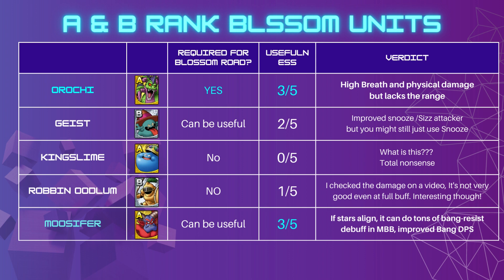The Geist can be useful — he's always been useful in snooze options, and you might pair him with Fertile as a dual CC option. He doesn't change in nature; he just does everything in an improved way. But you'll probably still end up just using snooze and losing that unit in RTA, so I don't see him as crucial to blossom. He's as useful before as after.